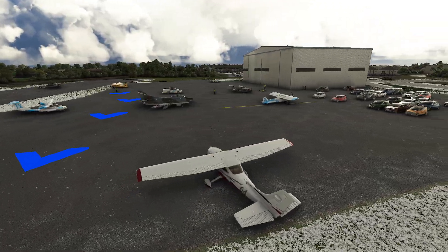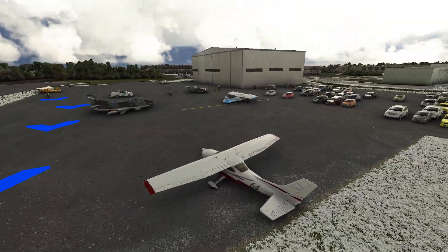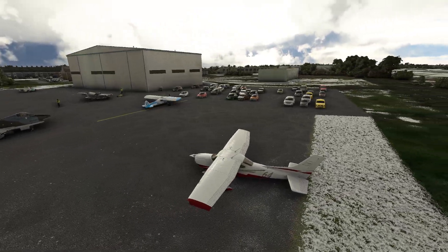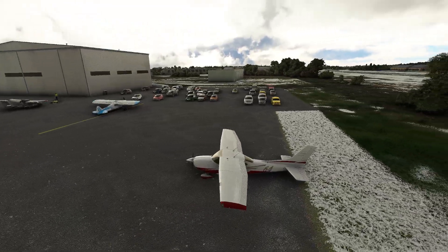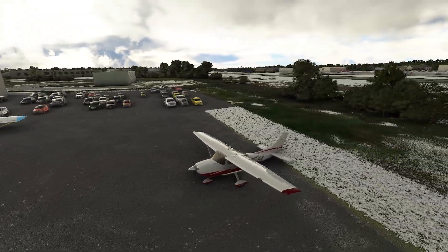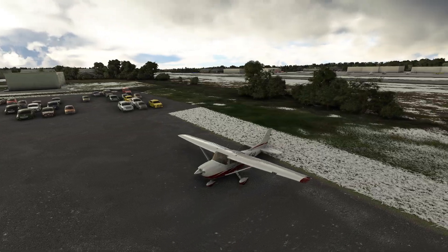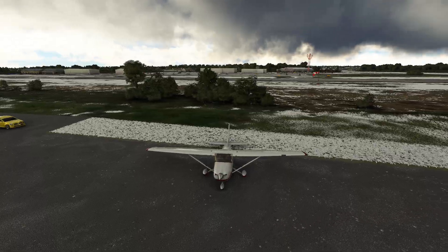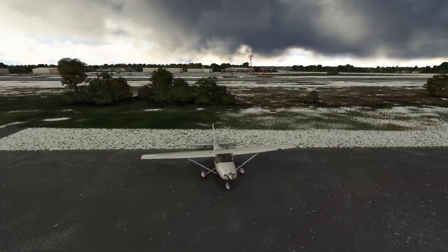Hello everyone. In today's video we're going to be going over to the VATSIM universe once more and we're going to be seeing how you can request a landing at an airport that you didn't necessarily dial into your direct route. Typically when we're flying in VATSIM we're using flight following or IFR rules. Today we're going to be on VFR but we're going to be making our way into an airport that currently has a tower.